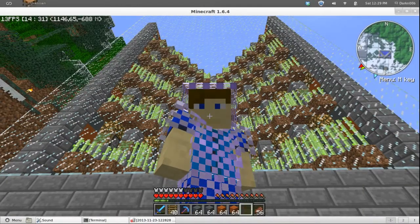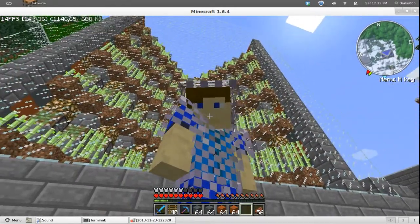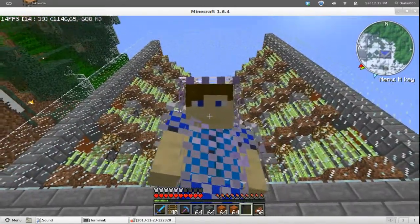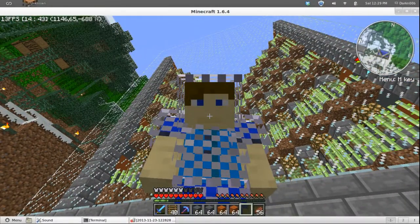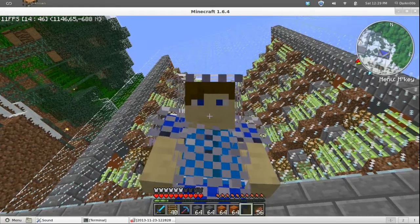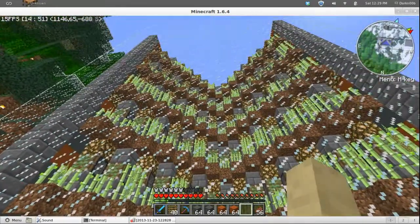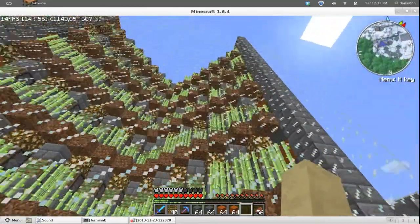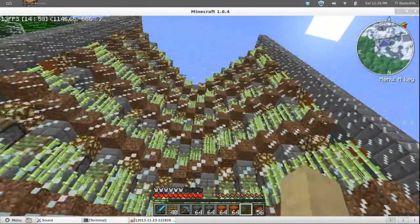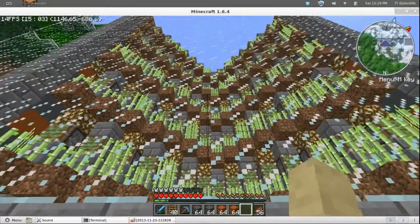Hi guys, I'm back and I have this cool thing behind me — it looks cool but it's really not. It's a sugarcane farm, as you can see, and it's supposed to be highly efficient, but I think I've done something wrong. There's pistons in there — you can see they're all sticky pistons.